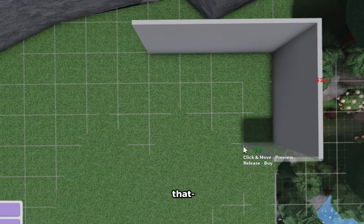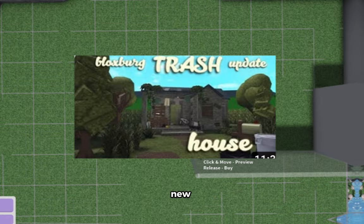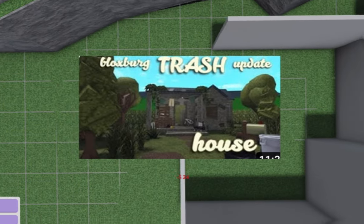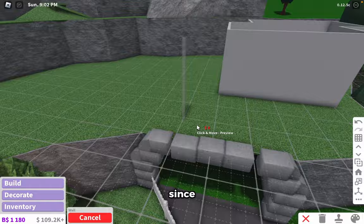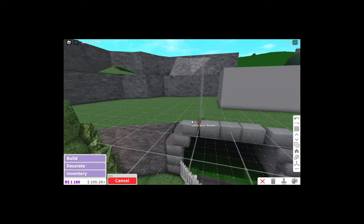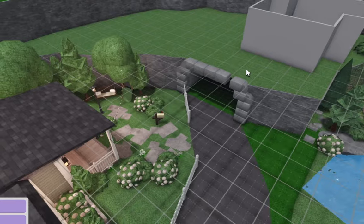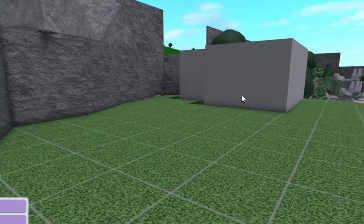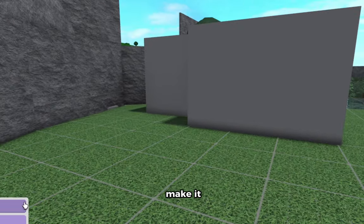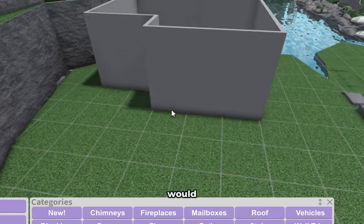A couple videos ago for the new update that Bloxburg added, I made an abandoned house. Since I've already made one, I don't want to make it identical to that one, but I want to do the same kind of thing and make it more detailed. I don't want to make it the exact same, otherwise that would just be boring.